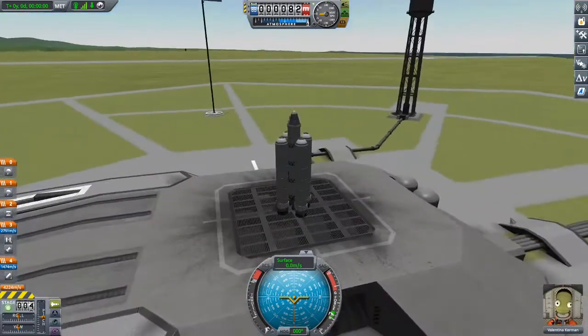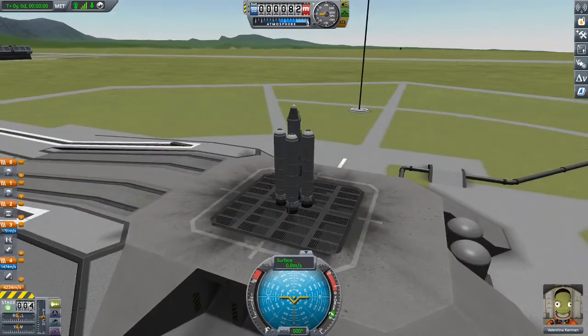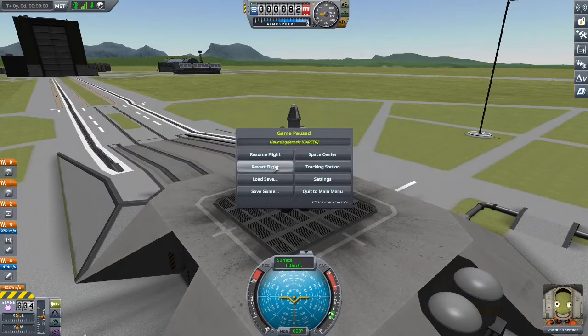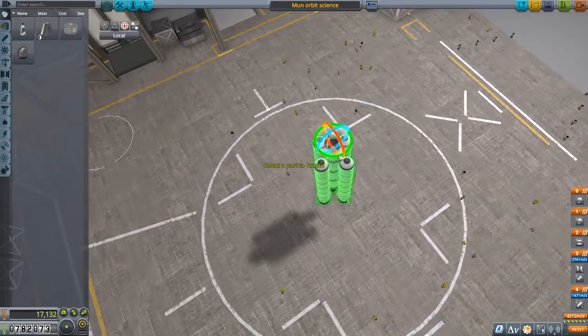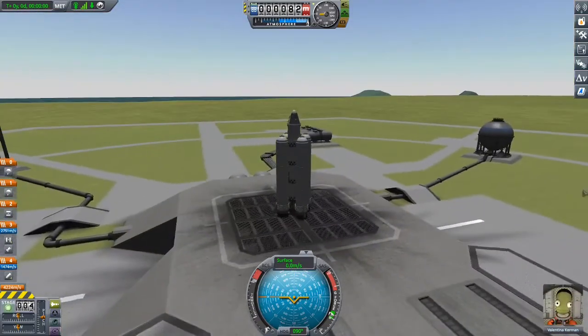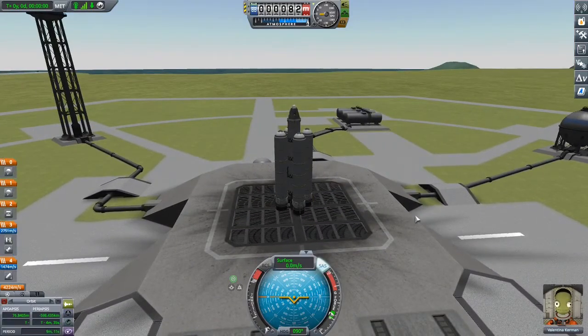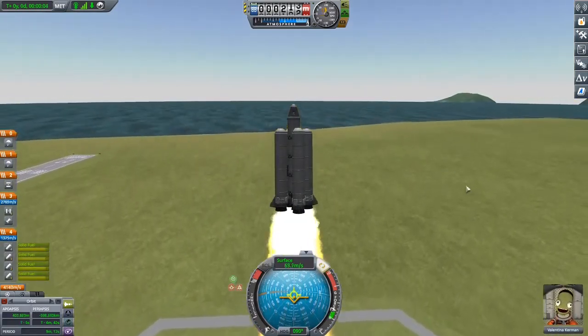We're going to use our save points to figure this out. I think we're facing the wrong way — I hate flying sideways — so let's turn the rocket around. If I recall correctly we want to face straight out. Let's go. There we are, now we're facing the right way. Quick save and go.